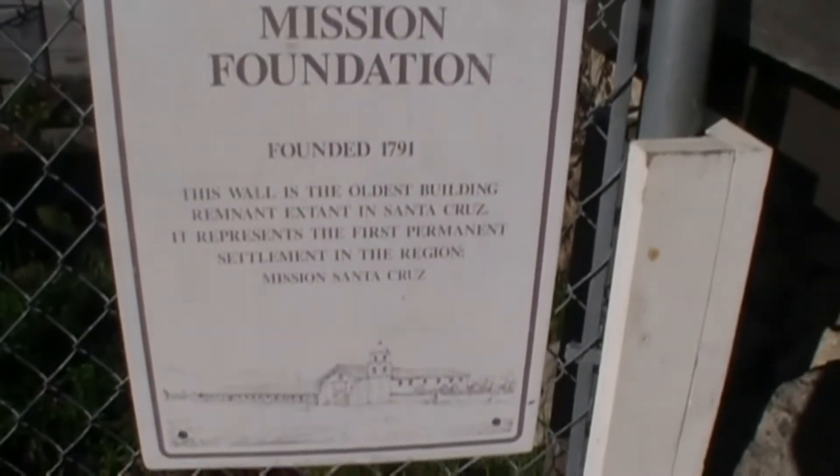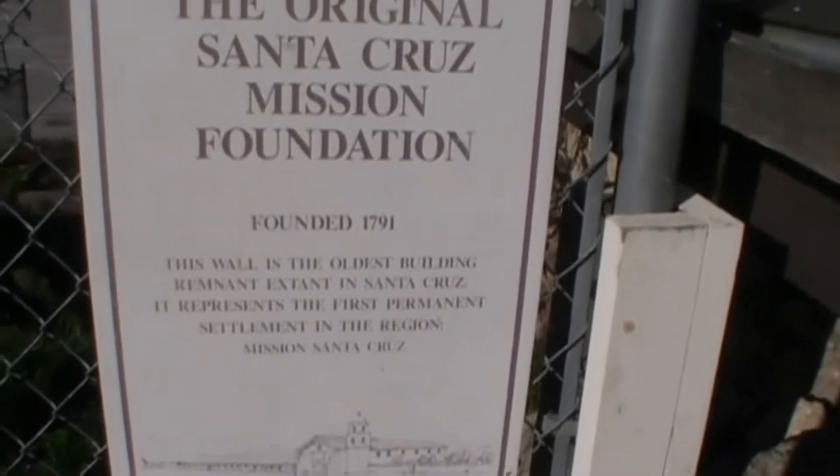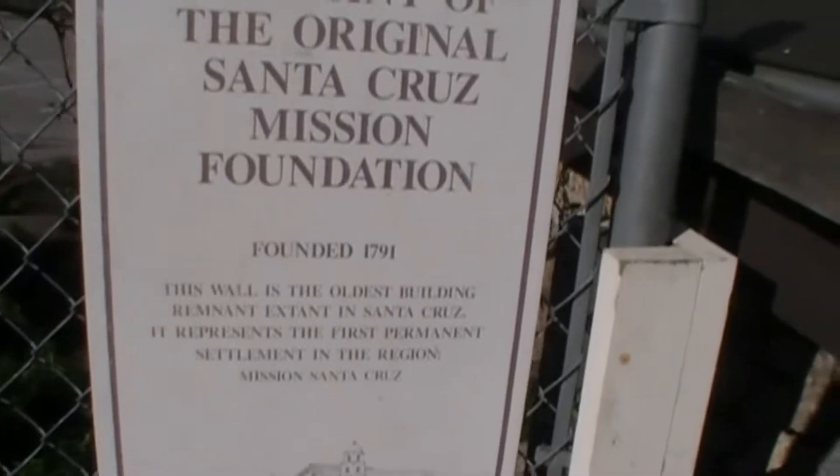Founded in 1791, this wall is the oldest building remain in existence in Santa Cruz. It represents the first permanent settlement in the region.